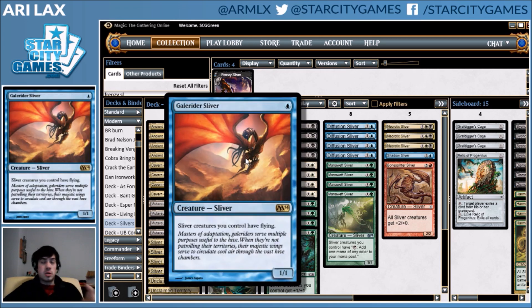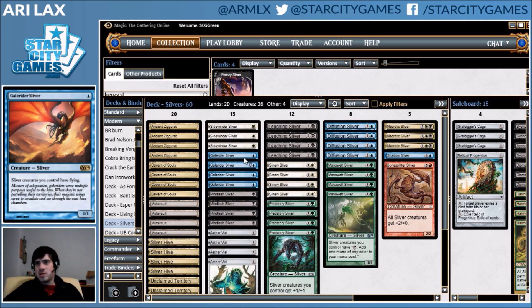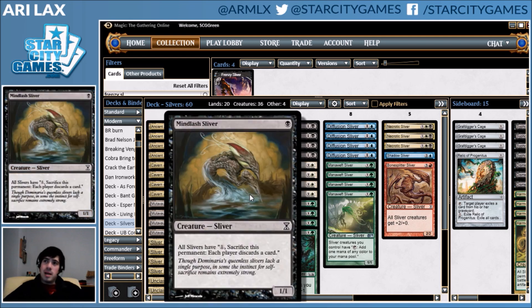Galerider Sliver is the super obvious one — this card is unbelievably good in the Slivers deck. Everything having Flying is really stupid, and if you've been following my Twitter exploits, there's a lot of fun stuff that happens with this card and Aether Vial. I'm maxing out on Mindlash Slivers. This card is kind of exciting and lets you steal games against matchups you otherwise couldn't, by making them discard cards. You can also get effective Time Walks if your opponent goes Hellbent, because it is an instant-speed discard effect.